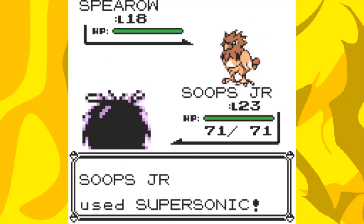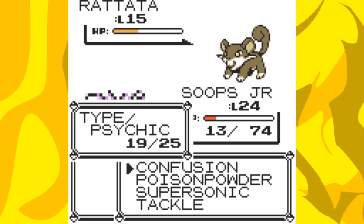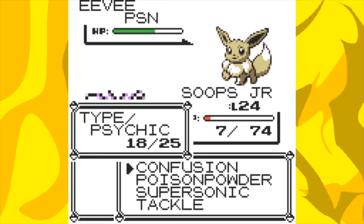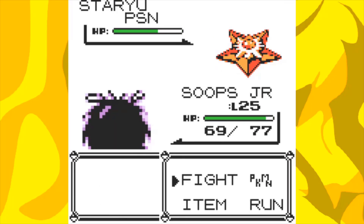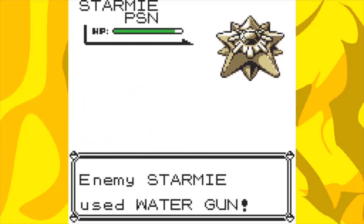On the way to Cerulean we learned Poison Powder at level 22 and went to the rival battle. I lost on the first try, but on my second attempt I only won with 1 HP left. It wasn't very smart to try the gym right after struggling against the rival, but it's me we're talking about — I have the intelligence of a melted ice cream. Starmie absolutely blew us out of the water, pun not intended, so I just had to progress the game by grinding all the way to getting the SS Ticket from Bill.